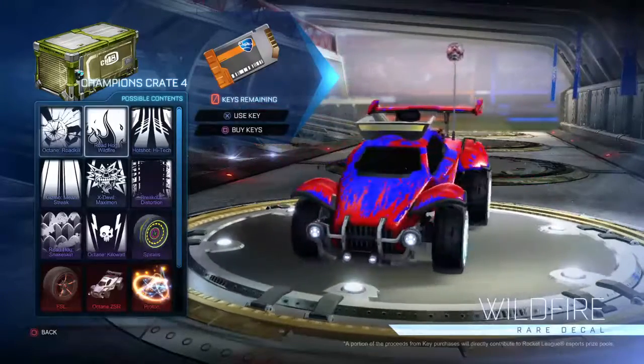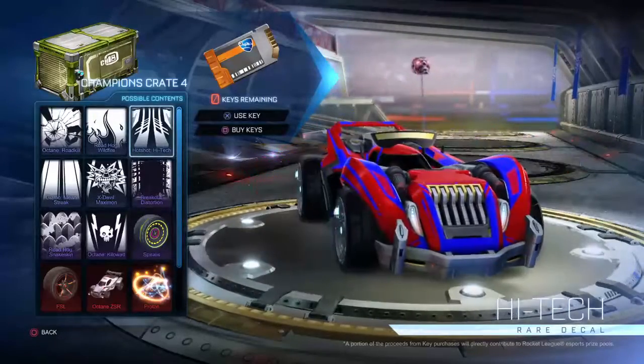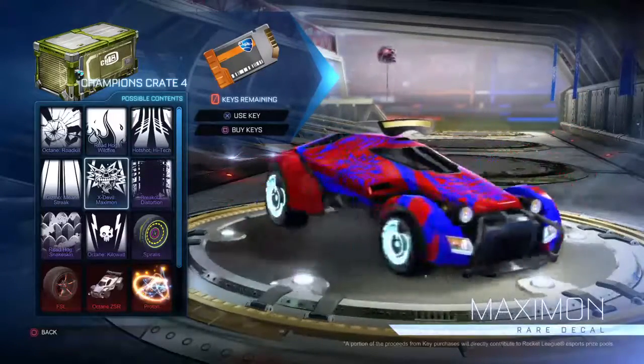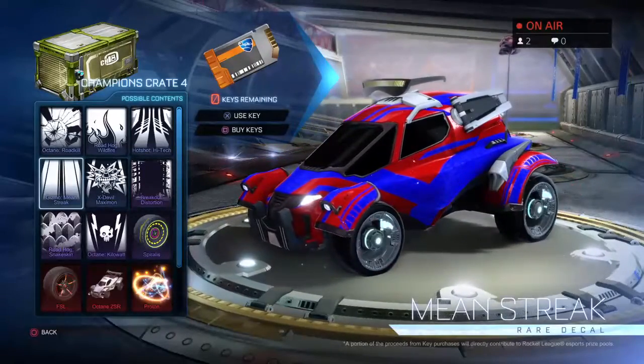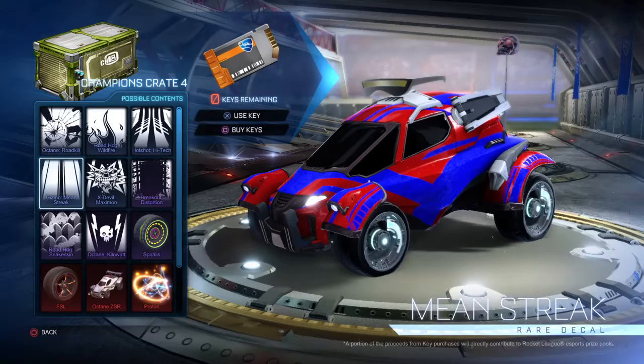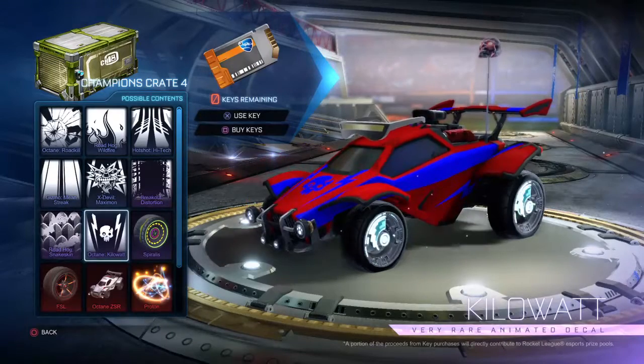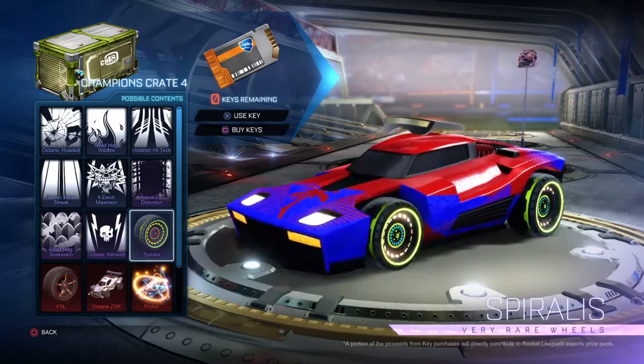Real quick: you can obtain Road Kill, Road Hog, Wildfire, Hot Shot, High Tech, Breakout, Distortion, X-Devil, Ximon or whatever it is. Hello to our second viewer. So this is what all Champions Crate 4 comes with. I burnt seeing the Spirals for Victor certification - I don't know what it is, I'm new to Rocket League, but I got Spirals.